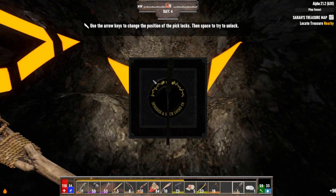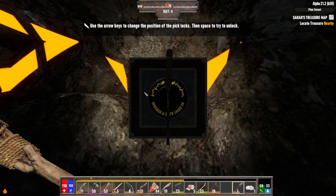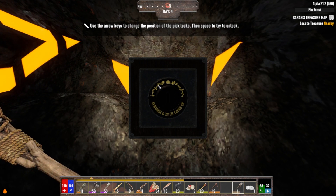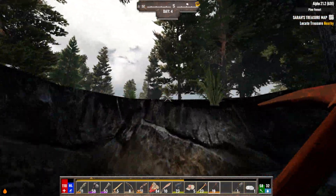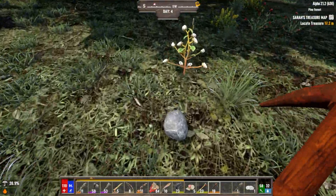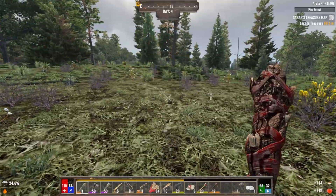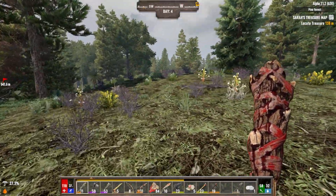It's locked. Use the arrow keys to change position of the pick locks, then space to try to unlock it. Oh, they've got a Skyrim-style locking system. Well, there goes my pick lock. 5,000 — this is not gonna happen. Alright, I have located the treasure. I will come back after I put some perk points into mining and get more efficient. And after I'm fully hydrated, because I'm not doing so good right now.